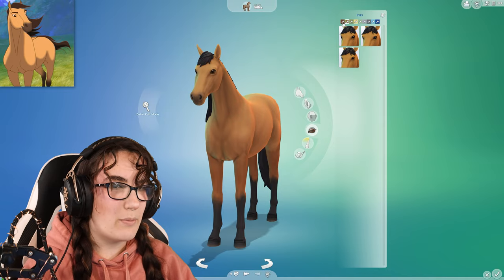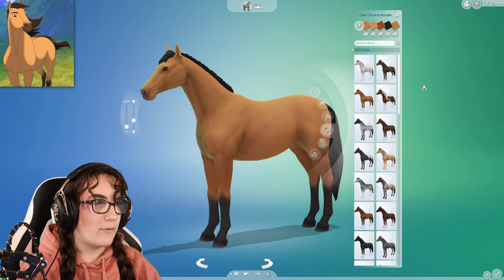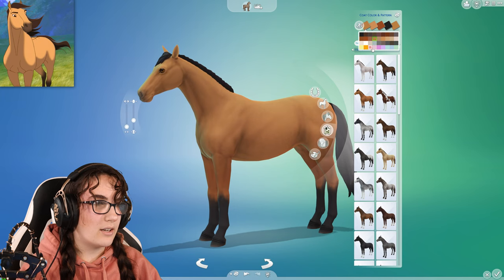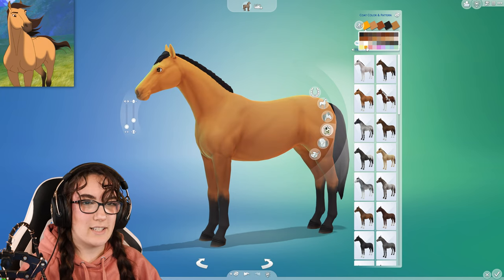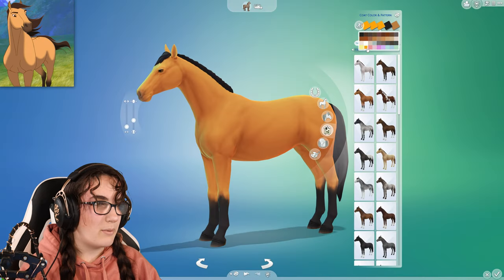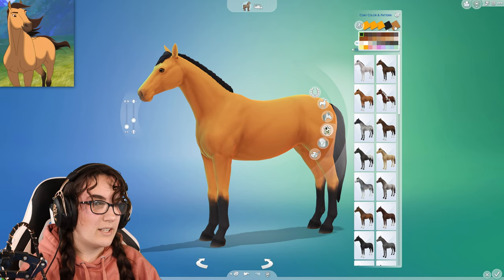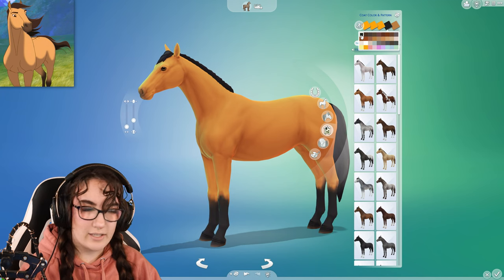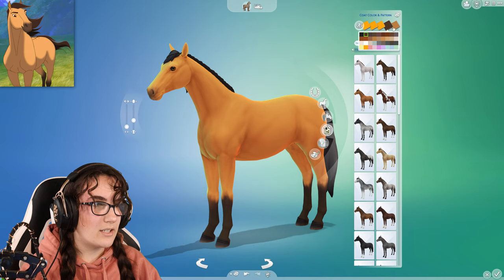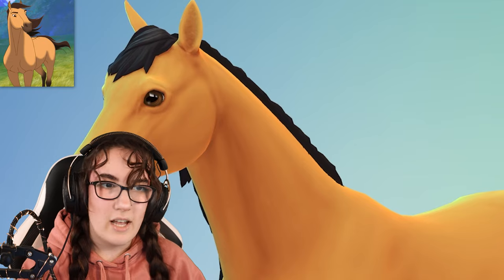Let's look at his eyes — he does have a bit of a lighter brown eye. Now let's look at his coat color. I feel like it needs to be a little bit more orangey, but something like this yellowish color here. One of the other color slots might need to be a darker color for the legs, and he doesn't have any markings.